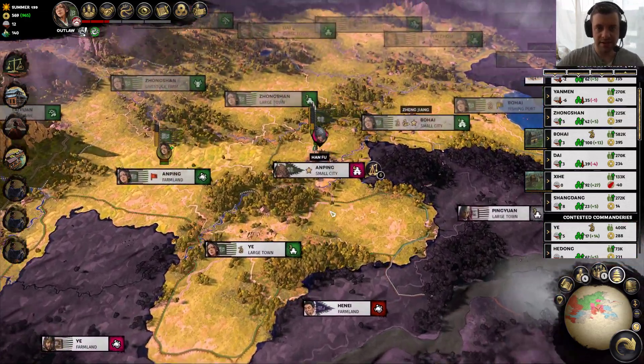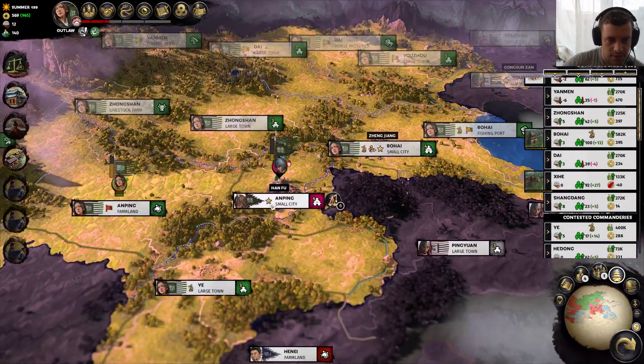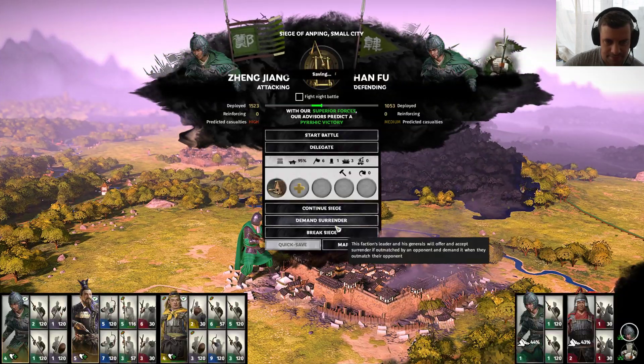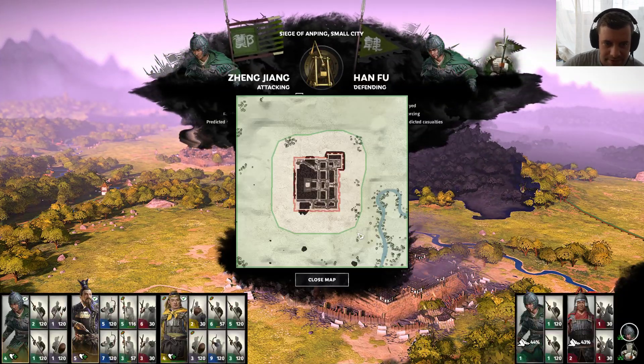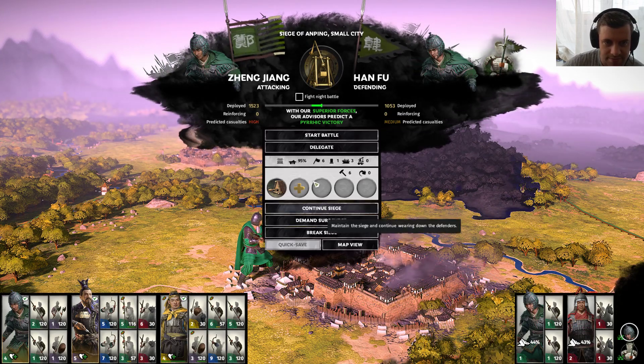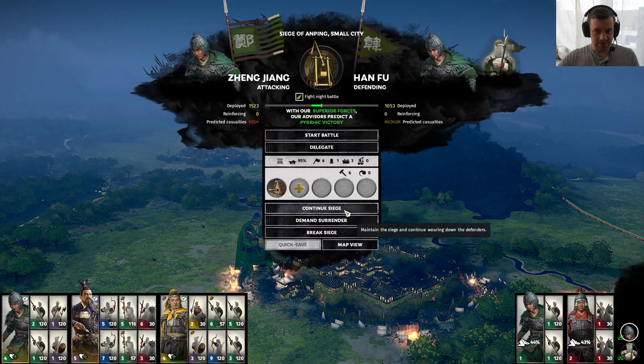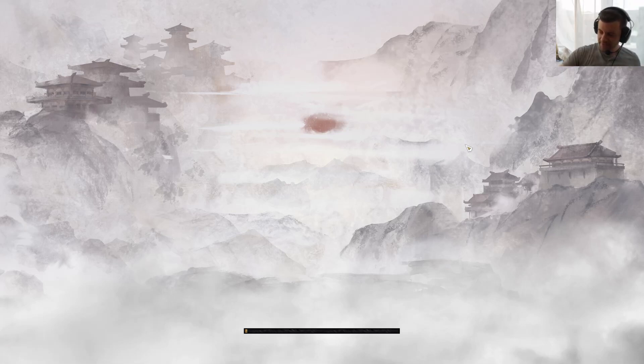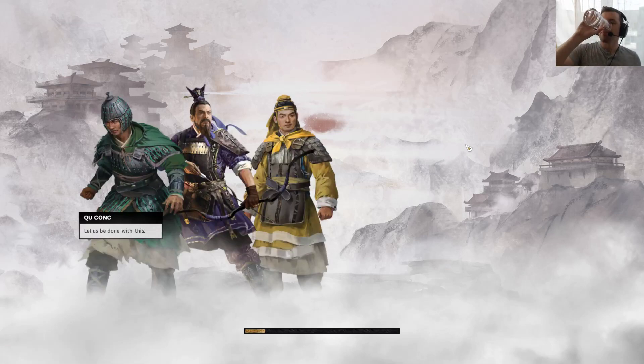So we're going to build an inn there, and we are going to fight this battle. Let's take a look at this map — alright, pretty basic. We're going to go at night, and we are going to do the battle and try not to have a pyrrhic victory, because we don't want our guys to be too dead. We need them to move forward. The better we do here, the more confident I'll be that we can take Yin Li out of Ye.